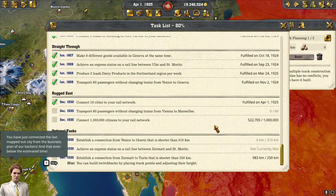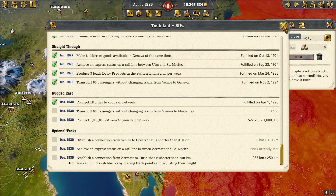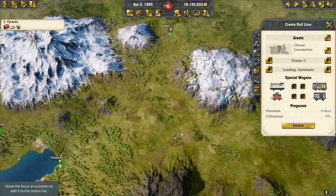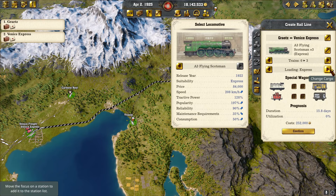That's our 18 cities connected to our rail network, so that's good. Now we have our line down from Graz to Trieste, so I'm going to put three trains on that with our wagons. Then I'll go ahead and put our Graz to Vienna express line and put three trains on that as well.